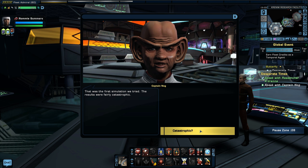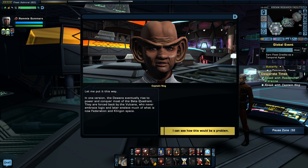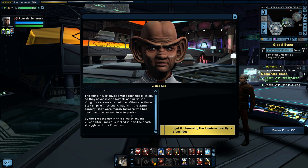That was the first simulation we tried. The results were fairly catastrophic. Without the Iconians, the first development of warp technology by other cultures in the Alpha Quadrant is severely delayed — by about 50,000 years. Removing the Iconians would change everything we know. In one version, the Daewans eventually rise to power and conquer most of the Beta Quadrant, forced back by the Vulcans who never embraced logic, who later enslave much of what is now Federation and Klingon space. The Herc never developed warp technology at all, so they never invade Kronos and unite the Klingons as a warrior culture. When the Vulcan Star Empire finds the Klingons in the 22nd century, they were mostly farmers who had made some advances in epic poetry. By the present day in this simulation, the Vulcan Star Empire is locked in a to-the-death struggle with the Dominion. I get it — removing the Iconians directly is a bad idea.